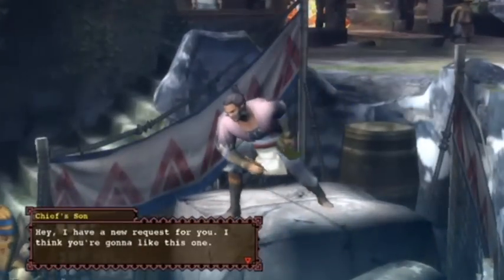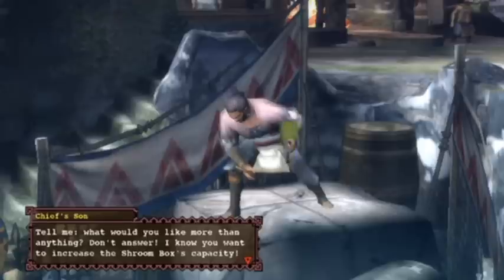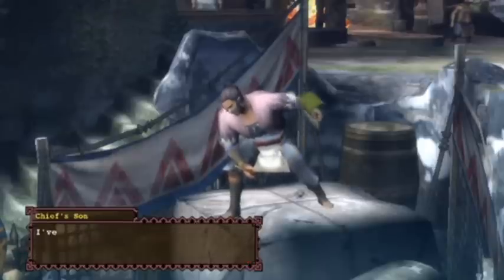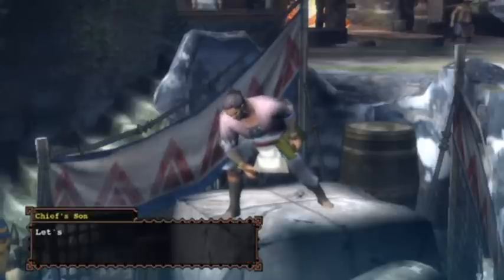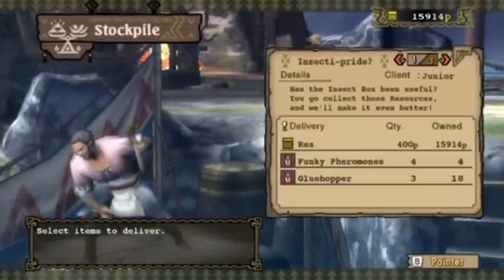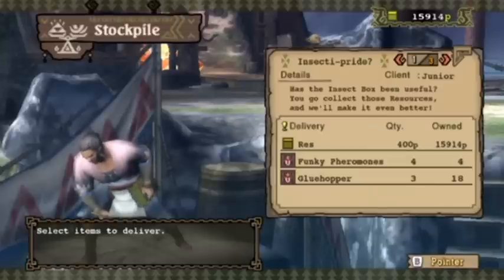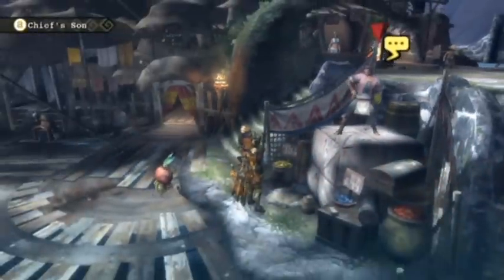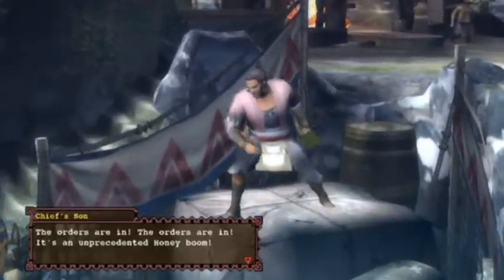Let's talk to junior, and by the way I'm going to go ahead and upgrade some stuff. I farmed up the funky pheromones I needed and I already had a ton of glue hoppers, so this is going to upgrade our insect box. Now we'll be able to do two rounds of it.